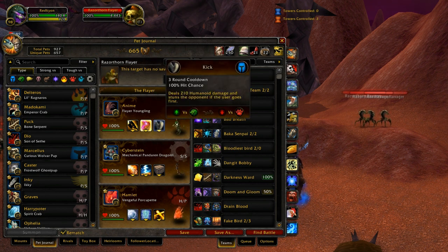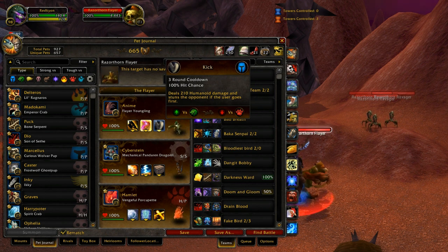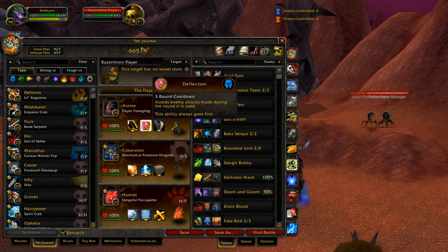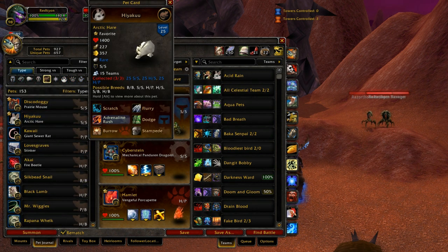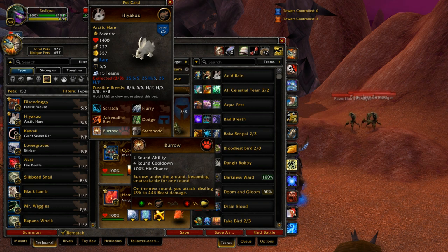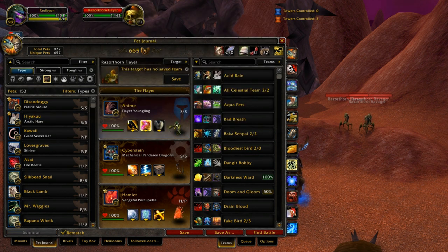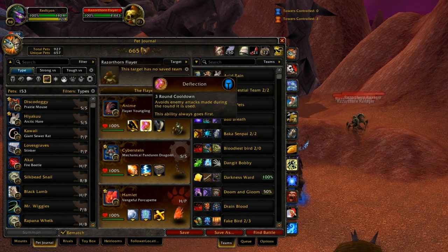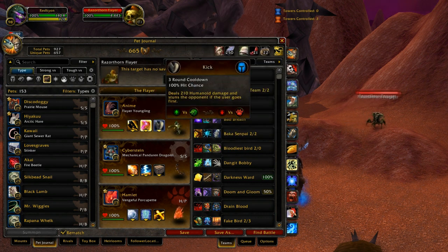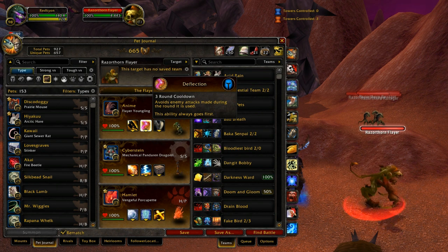The theory is: start off with Kick, then next turn use Deflection — you take no damage, do no damage to your opponent, but Kick only has two more turns left on its cooldown. That's advancing the turn clock. It's similar to why Rabbits are so hard to hit with their Dodge-Burrow combo — one turn of not getting hit lets you use Dodge one turn earlier. Flayer Youngling has that same effect with Deflection, surviving one extra turn to use Kick more often. You want to use Deflection on cooldown even if there's no timed attack — unless there is one coming, in which case save it for that. It requires some thought, but if there's nothing to block, just use it off cooldown as soon as you use Kick.